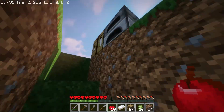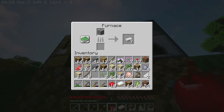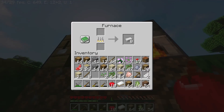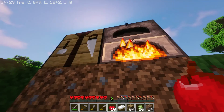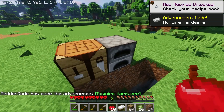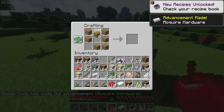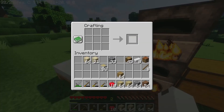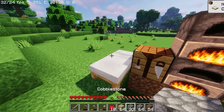I think I have enough materials - a few stacks of oak logs and a stack of birch logs. I also got some sand because I'm going to use it for windows, and I gathered some cobblestone as well. Let's make a chest. I have not planned anything - I'm just gonna wing it and build a house. First, I'm gonna need to make the base of the house. Let's make it just a square.